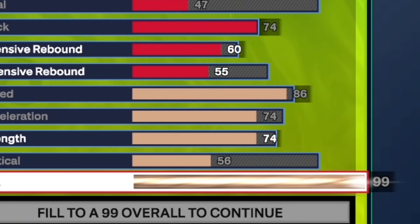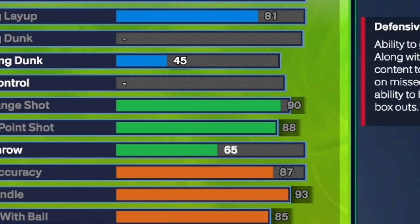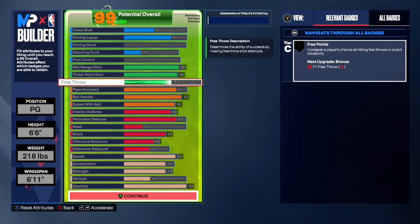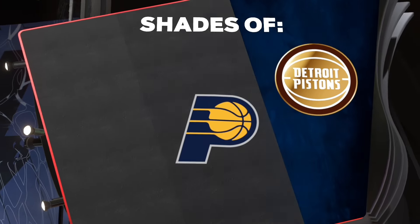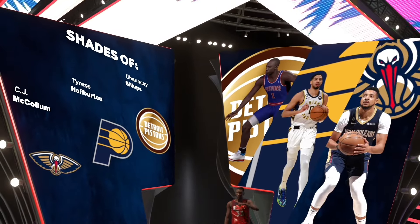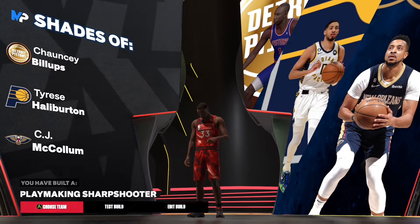Now we want to move on to the physicals. You want to give yourself an 86 speed, a 74 acceleration, a 74 strength so we can get bulldozer on bronze. And we're going to have that 99 stamina to get gold handles for days. We have a 56 vertical, so it's okay. Like I said, this build is mainly an offensive threat type of build. You can do everything it needs, and if you're playing with a lockdown, you really don't need steal to be honest. Most of my builds don't have that much steal because I'm playing with lockdowns, so you'll be fine in that category.